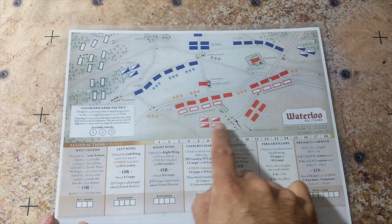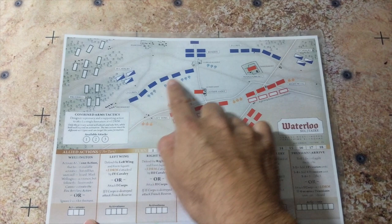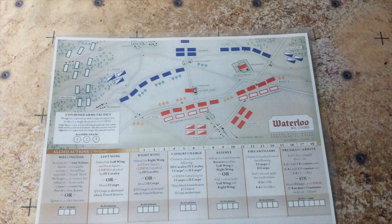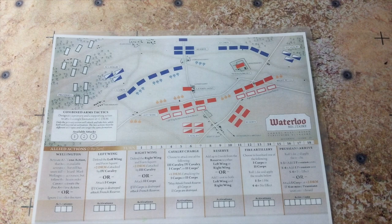This time around the map is reversed — I'll be playing the allies. The British are right here, the Prussians here, and obviously the French here. The key parts of the battlefield: Hougoumont and La Haye Sainte. We will be playing from the other side of the map, unlike the first game. I'm going to go ahead and get set up and we'll see what kind of game we have this time.